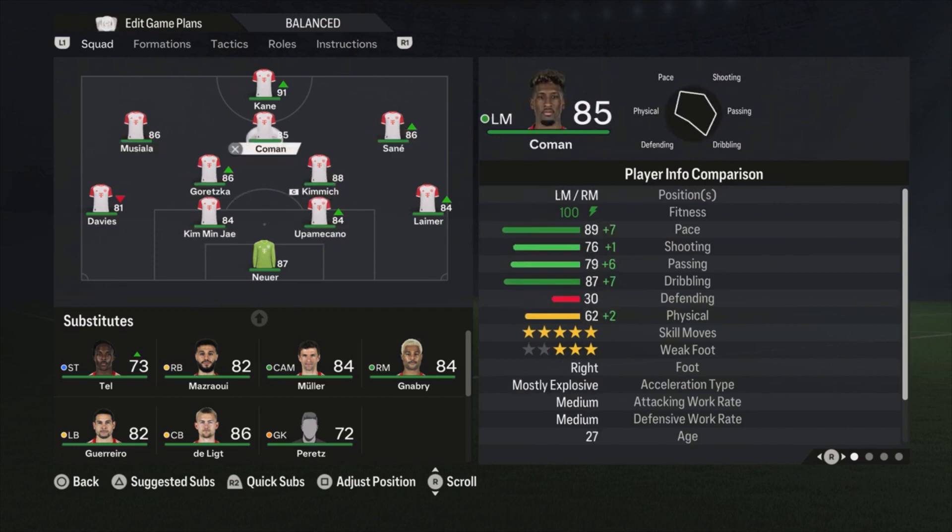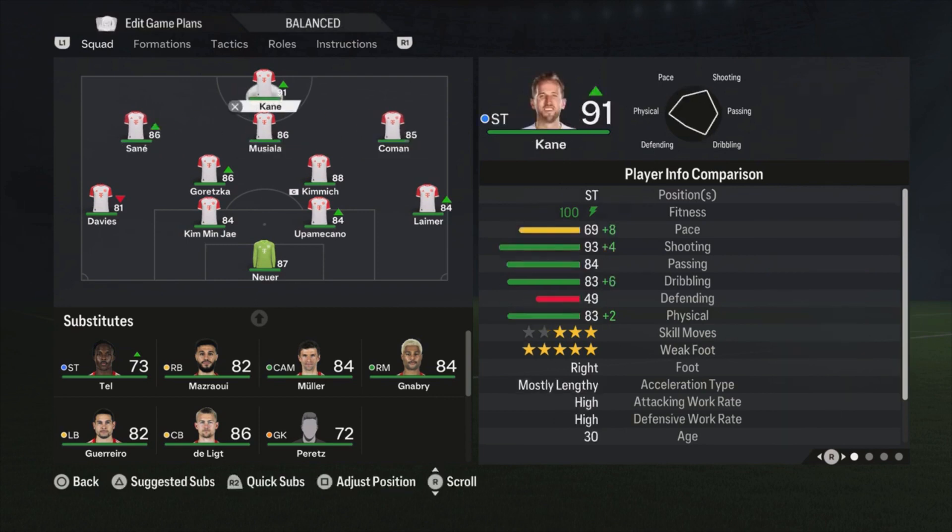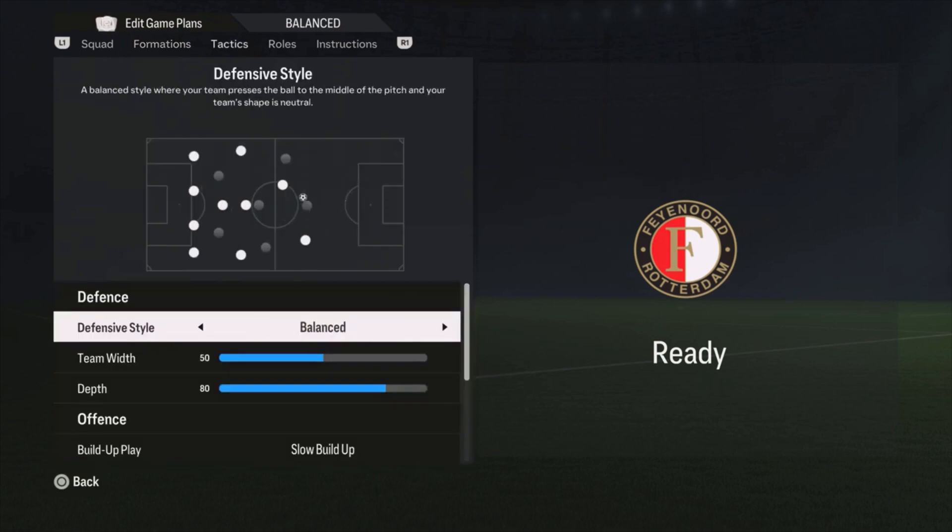We have Sané, Koeman, and Musiala in the attacking midfield positions, but I'm switching them around. Koeman goes to the right side, Musiala is the central one, and Sané is on the left. I like to play with a left-footed player on the left and a right-footed player on the right. Feel free to switch this if you want — it doesn't affect the tactics at all. And Kane is our striker, of course.